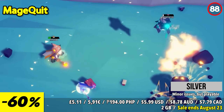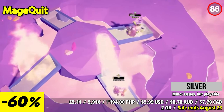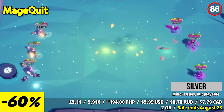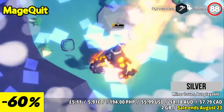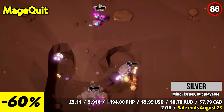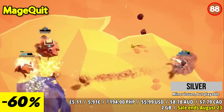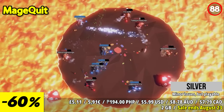MageQuit is a wizard brawler that brings spell drafting and beard envy to the forefront as up to 10 mages clash in chaotic battles. Whether playing online or locally, the objective is simple: grow the longest beard by the end of 9 intense rounds, with each kill making your beard even longer. With 70 spells at your disposal, you'll need to carefully draft and curve them to outmaneuver your opponents.